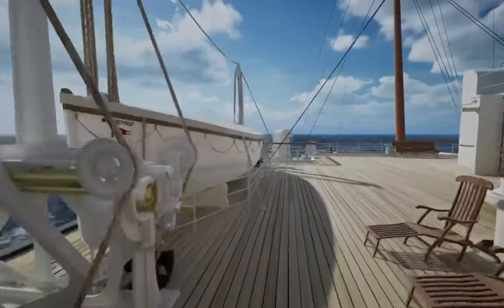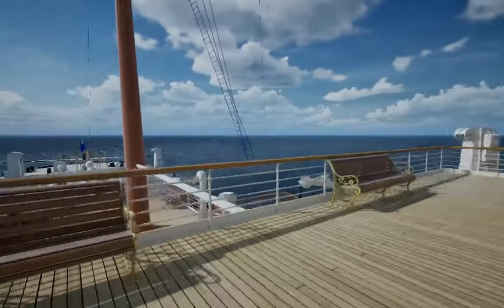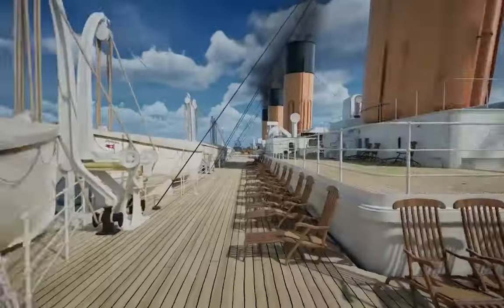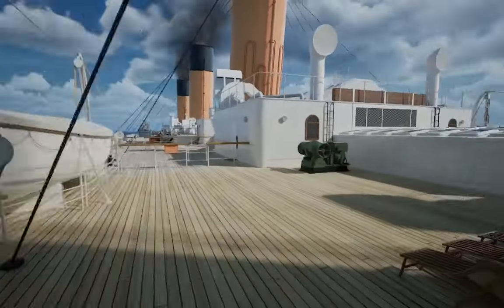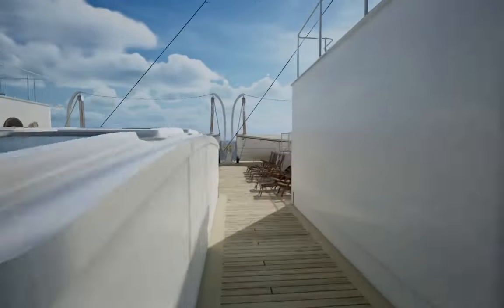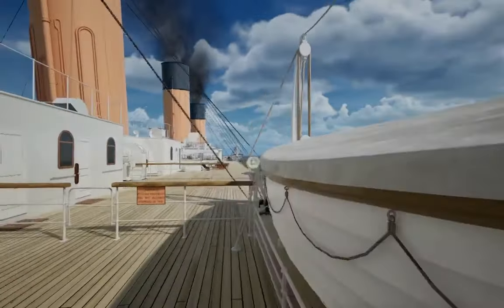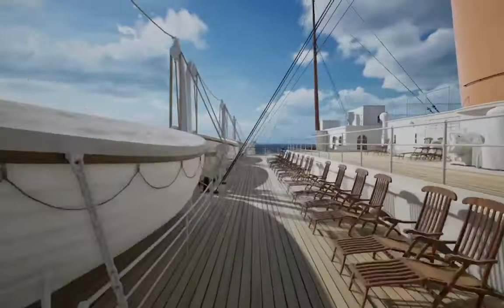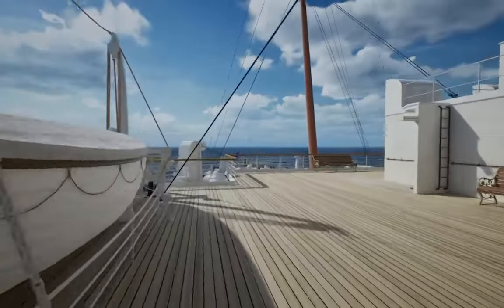We can see the lifeboats here. Titanic actually had more lifeboats than regulations recommended, you know. The regulations for lifeboats back then were made when ships had around 10,000 gross tons. But even so, Titanic had more than the naval regulations of the time required — which still meant it was not enough for all passengers.